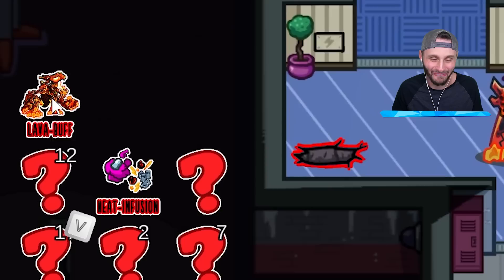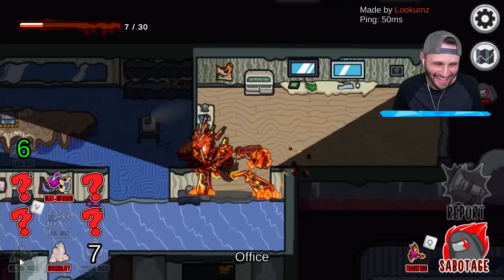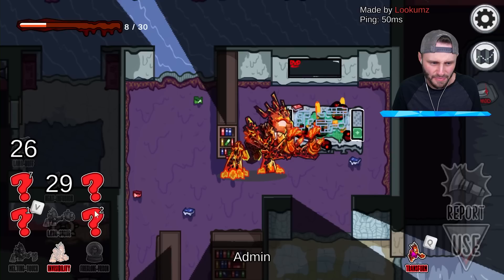I forgot I also have lava buff — this is broken, check this out. When I press this, I have unlimited melting and it doesn't go on cooldown. Look at this — I'm melting all the trophies! Look at the trophies melting. I melted the table too. I'm going to go melt specimen — I'll save specimen to last. Let's do heat infusion on that, and now I have lava shove.